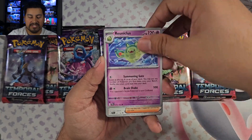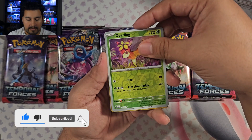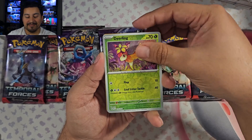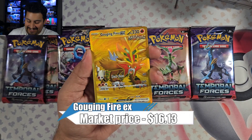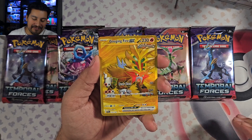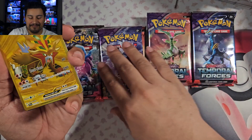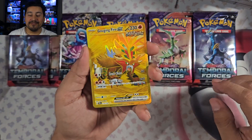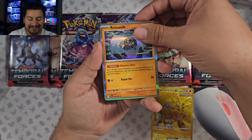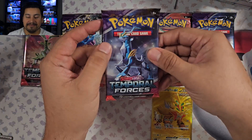I'd love to see a special illustration rare — that will be the biggest one I'm looking for. Pack one: P-Dub, Hand Trimmer, Rapska Fortress, Iron Valiance reverse, Hand Trimmer, Metal — nothing in pack one. Pack two starting off with a Minccino. Let's hope I don't get duplicates. That is Iron Crown for the double rares. Dearling reverse, and we have a gold card — Gouging Fire! I was just thinking we haven't gotten a secret rare in a while, but we got a Gouging Fire EX gold card — very nice!